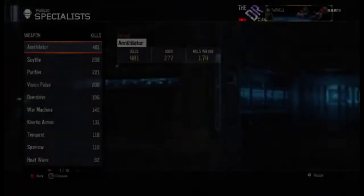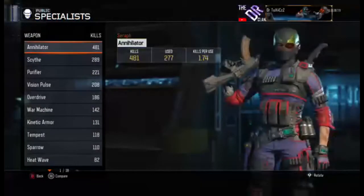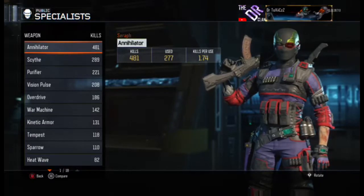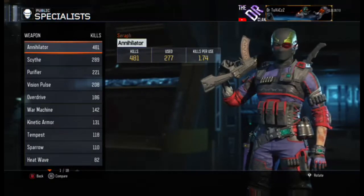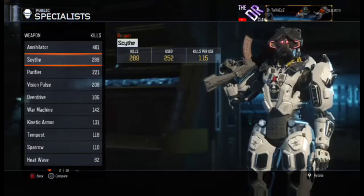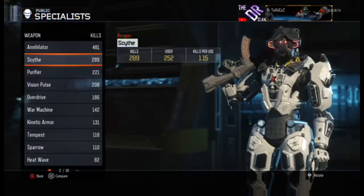His deadliest specialist is the Seraph, which he has used 277 times and has 481 kills with. He has also used the Scythe, getting 289 kills and using it 252 times.